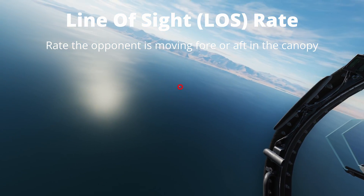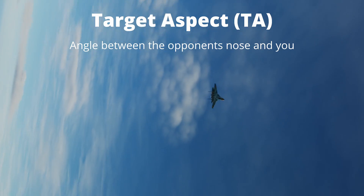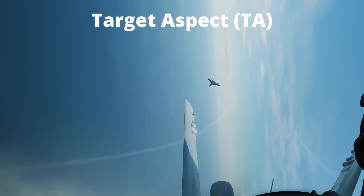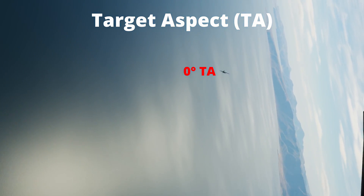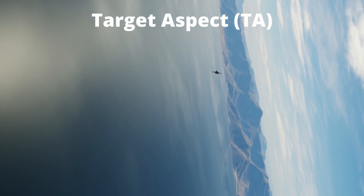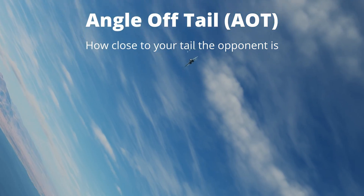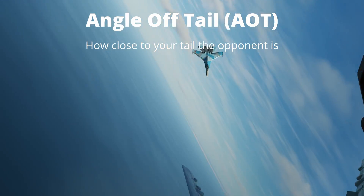Line of sight rate is the rate at which the opponent is moving forward or aft in the canopy. Target aspect is the angle between the opponent's nose and you. A target aspect of zero is where the nose is pointing directly at you, and if they continue to pull past zero degrees target aspect they are pulling lead for a gun's shot. Angle off tail is how close to the tail the bandit is, with zero degrees angle off tail being directly behind you.